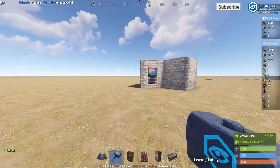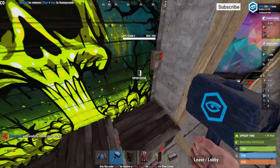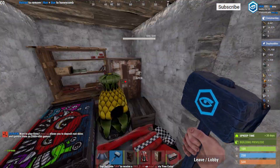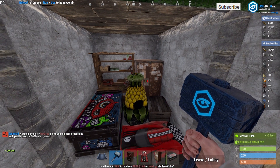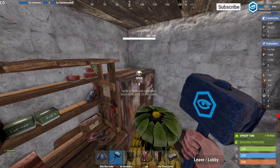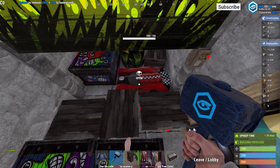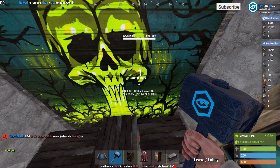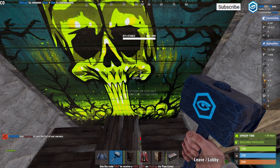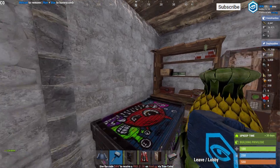Moving on to the next tip — there's way more you can do with a 2x1. In this special base, I've conveniently placed everything inside one square. If you're building in a hectic area and only have time for one square, that's enough. You put your TC here, workbench here, a large box here, furnace here, a small box there, and your sleeping bag. When the garage doors are closed, not even the sleeping bag shows through. In a one-square area you get everything you need to start your wipe.